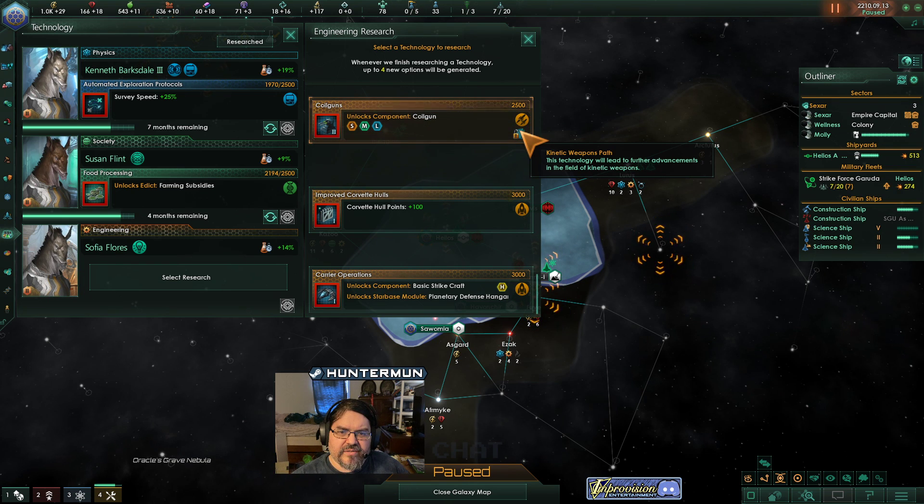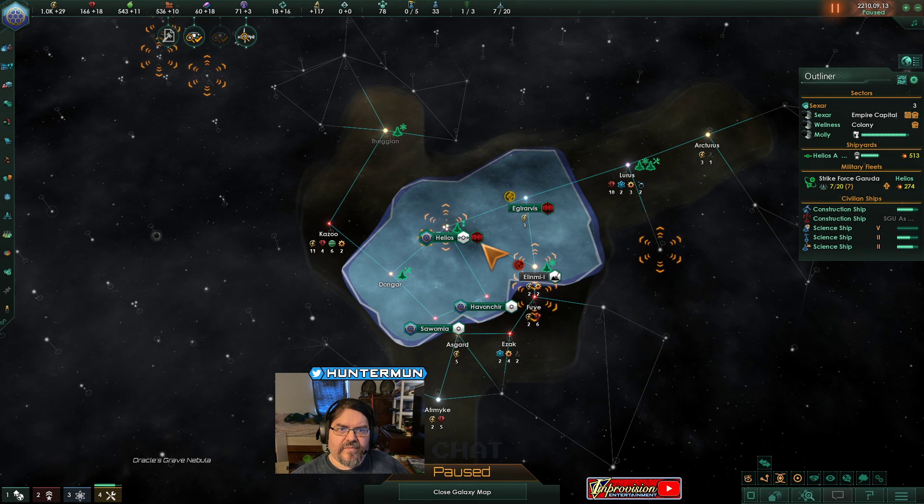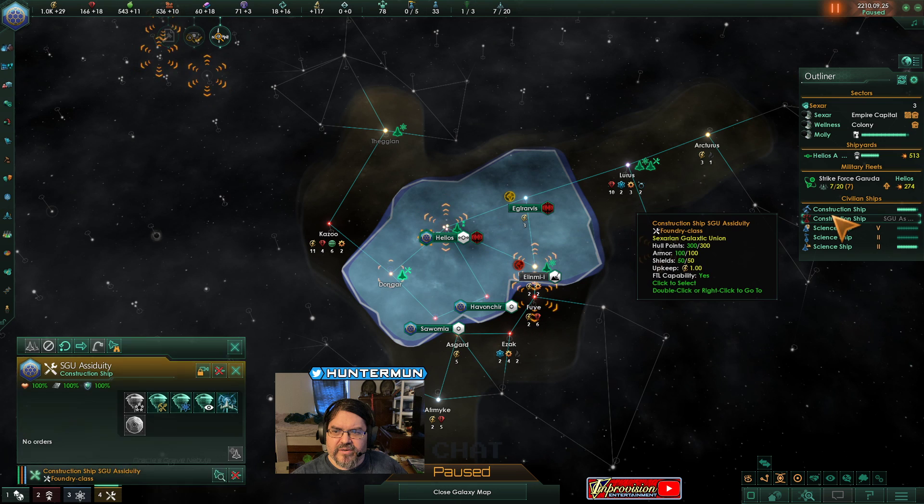Defensive hangar is going to be good for trade value and our ships later. We're going to unwisely put off getting our better cannons.